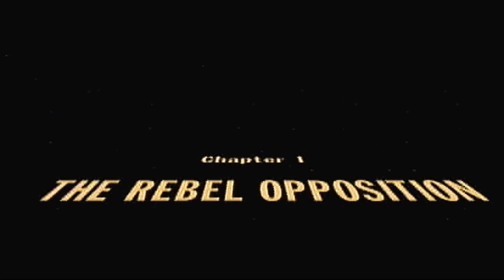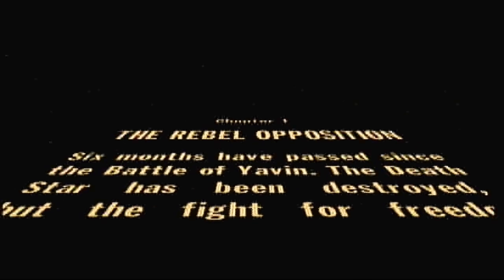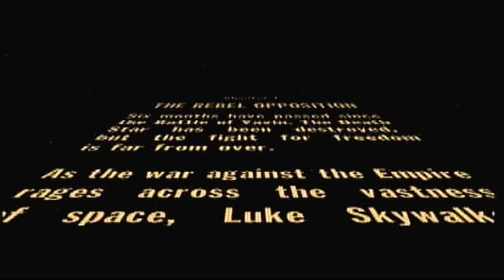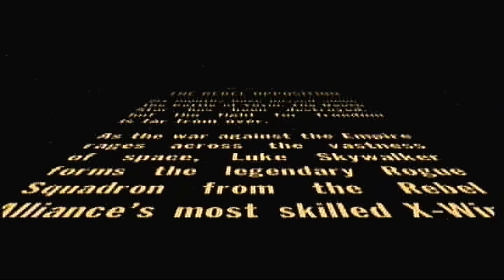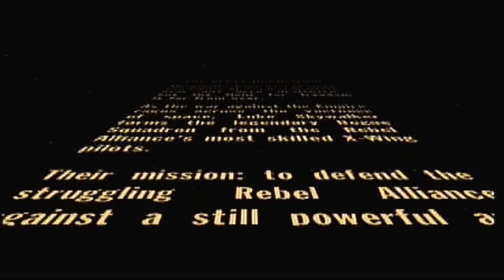Star Wars! Chapter 1: The Rebel Opposition. 'You are a traitor and a member of the Rebel Alliance. Six months have passed since the Battle of Yavin. The Death Star has been destroyed, but the fight for freedom is far from over.' Basically, the two that lived — him and Wedge Antilles.